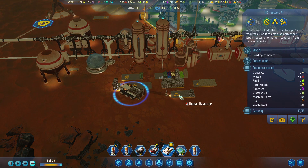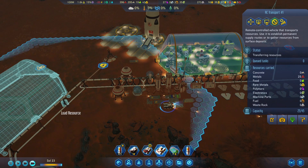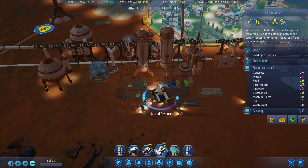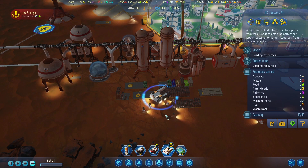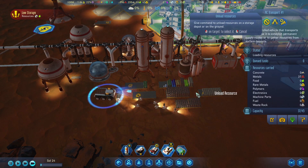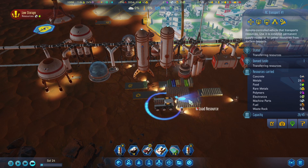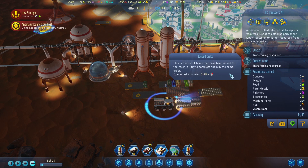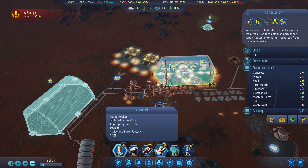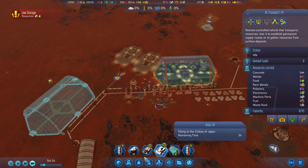Unload. I did queue you up though - assuming you're going to do that. They've scanned a planetary anomaly, that's fine. You're flying over there. Okay, copy. Let's do passenger rockets - 12 more people. Launch.